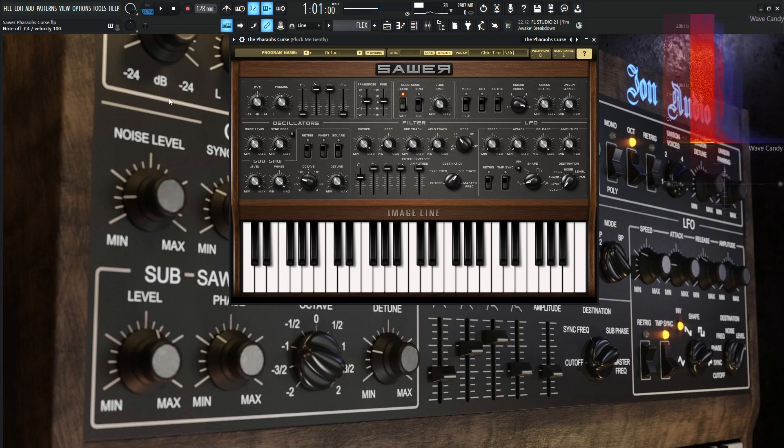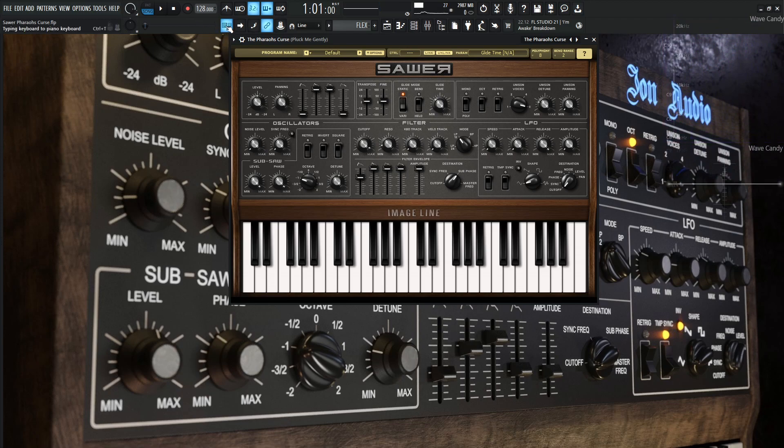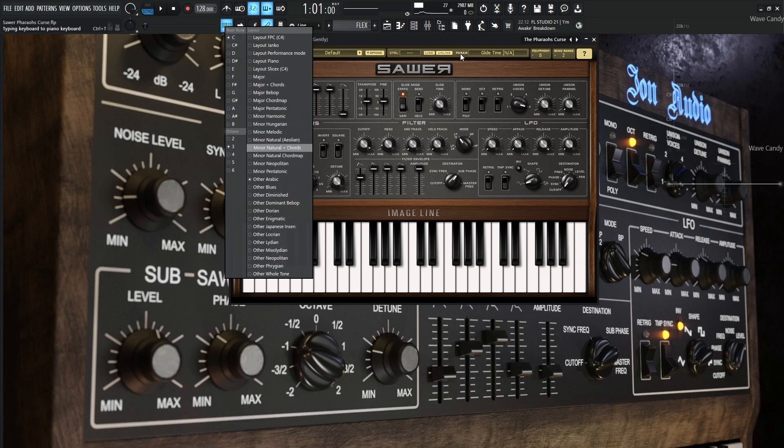The next important thing for this patch is going to be the glide time. That's really going to help play into this whole vibe. And last but not least is going to be the scale we're playing these notes in. If you right-click up here on this keyboard, we can see that this is root C and it's going to be on the scale 'Other Arabic.' So those three things really bring this patch more appropriate to the sound we're going for.